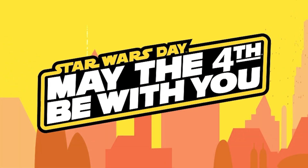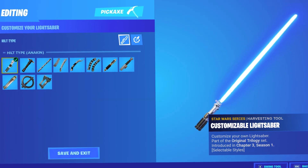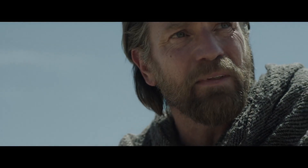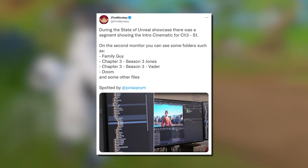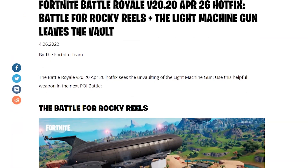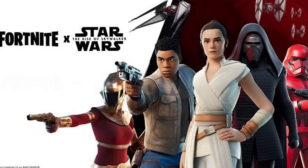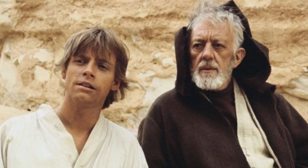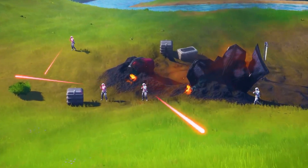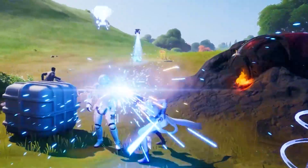May the 4th is this upcoming Wednesday, and with it being the national Star Wars holiday, Epic Games has much starting and yet to come. With the new Obi-Wan Kenobi series premiering on May 27th on Disney+, many players believe Darth Vader could finally release — not to mention a leaked file from an Epic employee further confirming Darth Vader is 100% being worked on. Tons of past Star Wars skins have been updated for the new item shop design, and the Stormtroopers will return patrolling the map next to their TIE Fighters with amazing new mythic weapons.